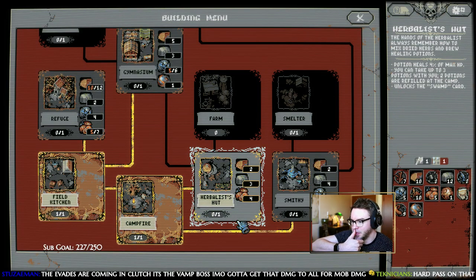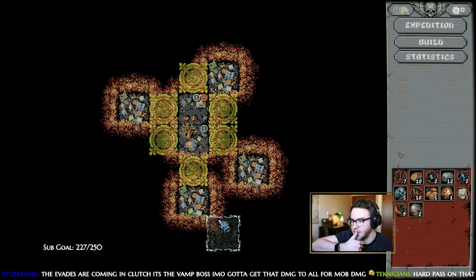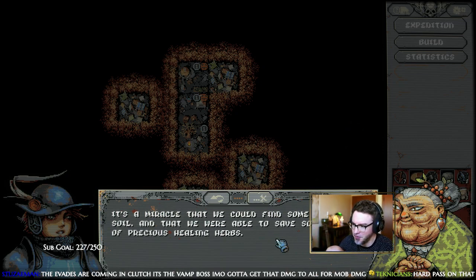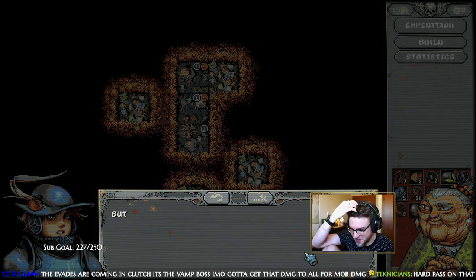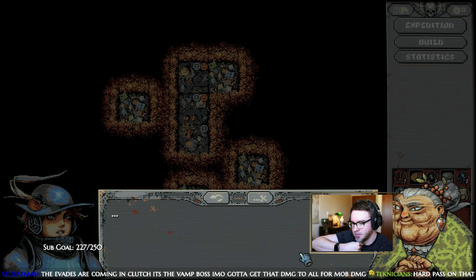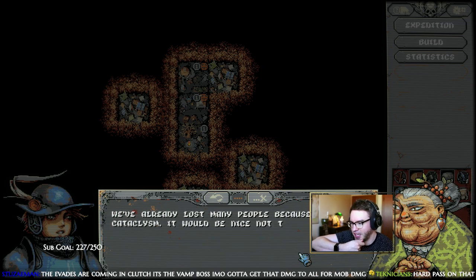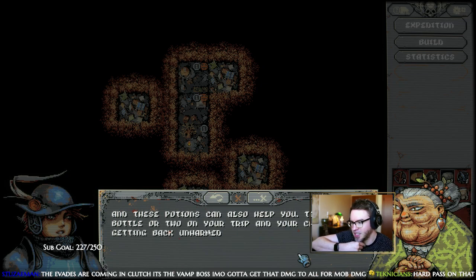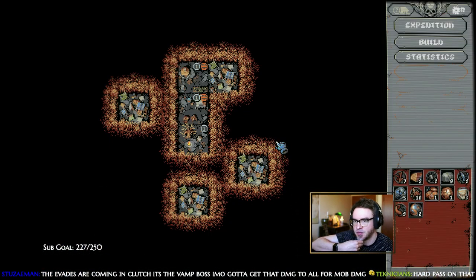I'm happy with that. Can we build an herbalist hut? It's a miracle we could find some fertile soil and save some seeds of precious healing herbs. The real miracle is that all these healing poultices and balms still have any effect. We've already lost many people because of the cataclysm — it would be nice not to lose more to disease. These potions can keep you safe; take a bottle or two on your trip.